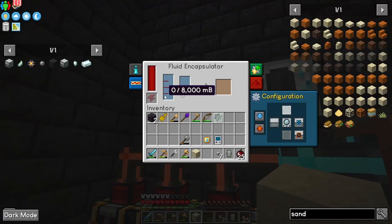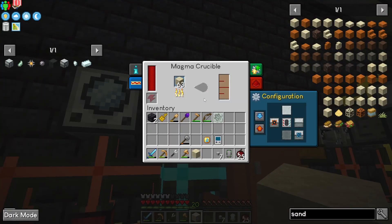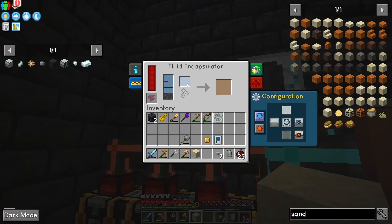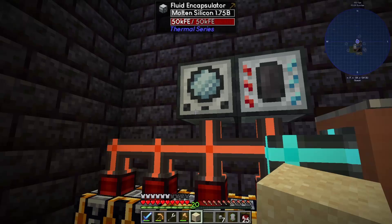Let's do auto input — there we go. It is going. So this is going to make us our silicone, right? Did we need something else in here? We need a prosperity nugget — that's the thing, okay. So we're going to grab another export.